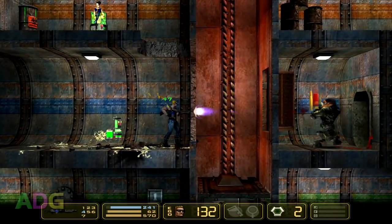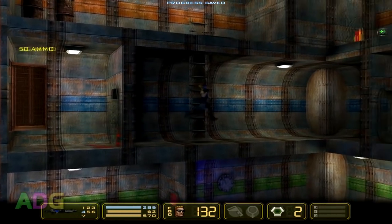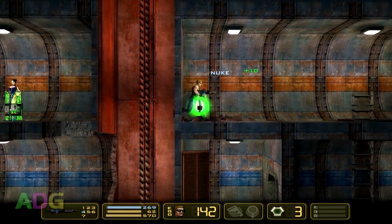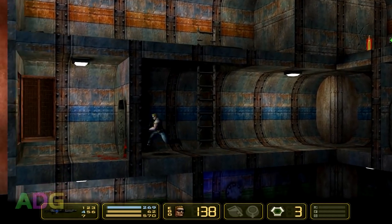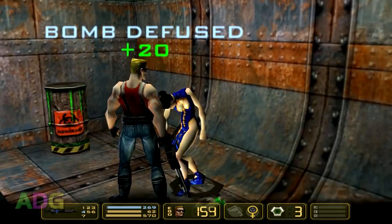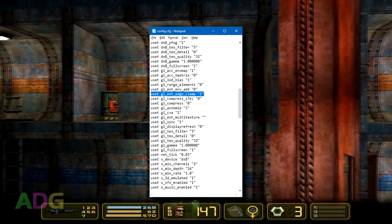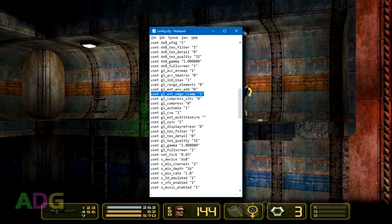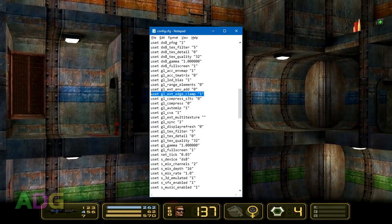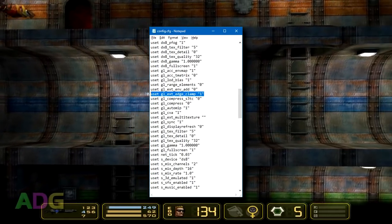On rare occasions the double jump bug can still show up in OpenGL too, but instead of happening every single time you go to jump, it should only happen a few times clustered together about once every half hour or so. OpenGL does have a minor rendering glitch with the status bar and the popups on a modern Windows system, but the game actually has a fix for this in the config file. Just find the line USET GL-EXT-EDGE-CLAMP and set the value to 1. This should fix your OpenGL rendering woes, though test the game without applying this fix first, just in case it's not a factor on your system.